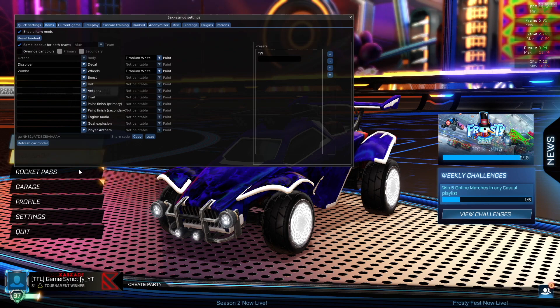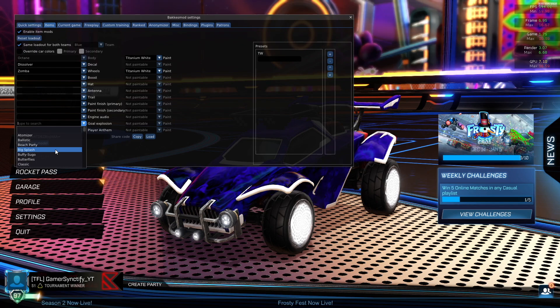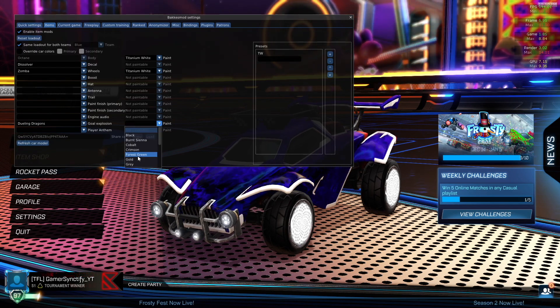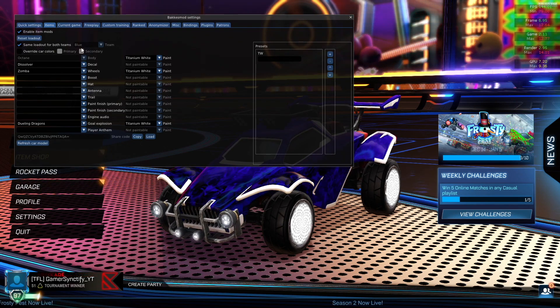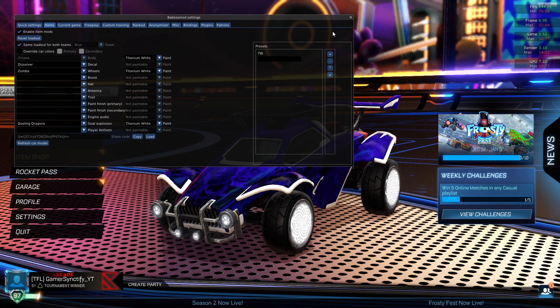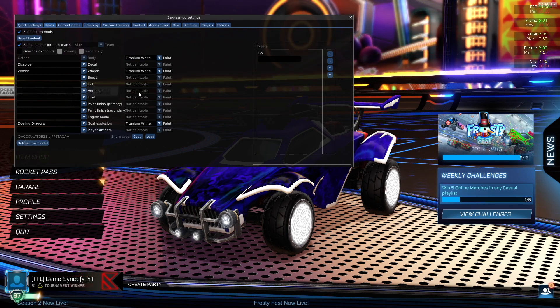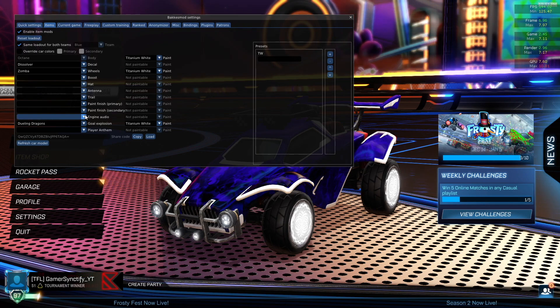Like that, you can do it with everything. You guys can also do it with goal explosions — for example, put Dueling Dragons goal explosions in Titanium White. So you can pretty much change everything about your car. But if you want a Titanium White Fennec, you must own a Fennec. If you don't own a Fennec, you can't do Titanium White Fennec — that's a sad thing about it. But otherwise, if you own a Fennec, you can make it Titanium White.